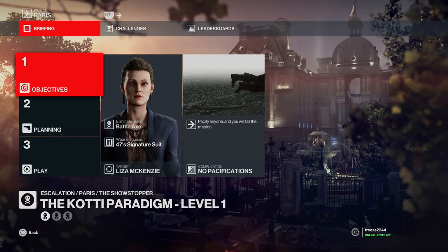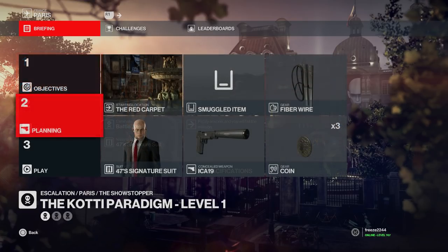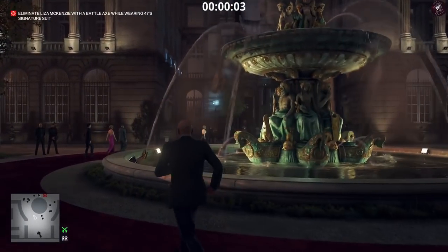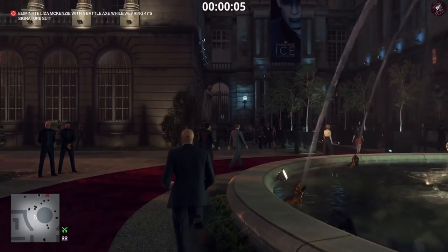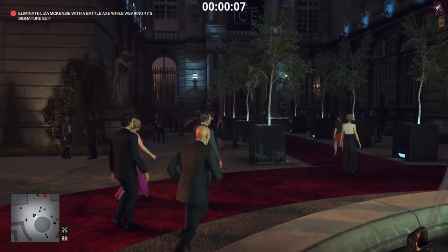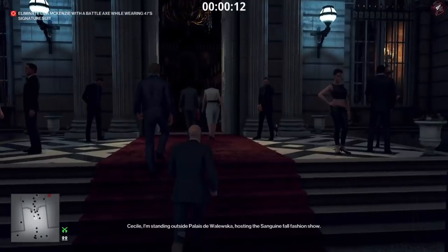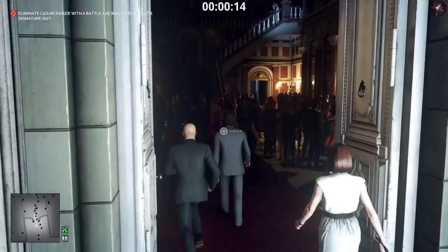We've got no pacification occasions allowed, we need to be wearing the 47 signature suit, and we need to take her out with the battle axe. We're going to use the default equipment and start at the main location. You can also start in the garden if you want, but I prefer default locations — it doesn't really matter, it just gets you off to a faster time.